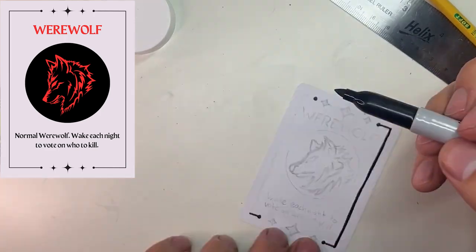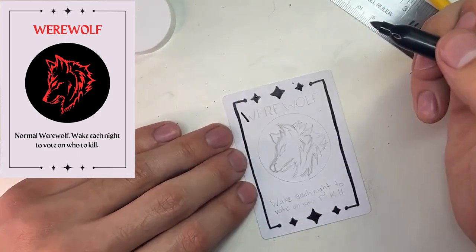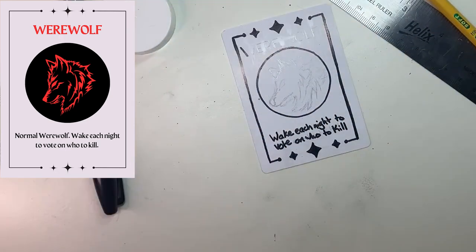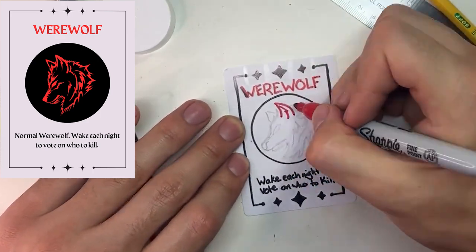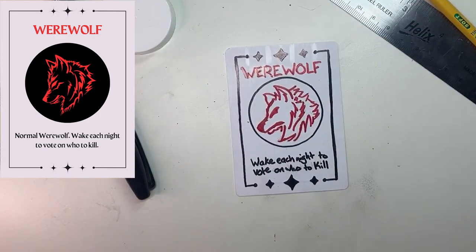Then I marker it all out. I personally thought it would be really cool to have the title and the drawing match the color of the team's color, so for the werewolf we're going with red.